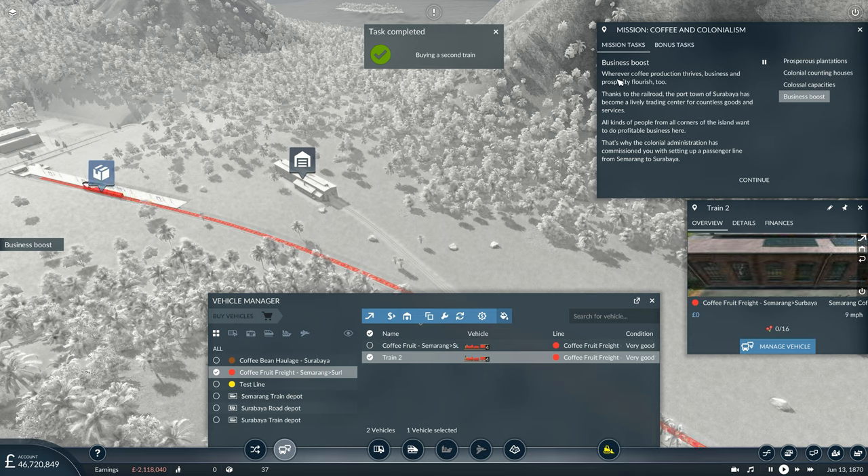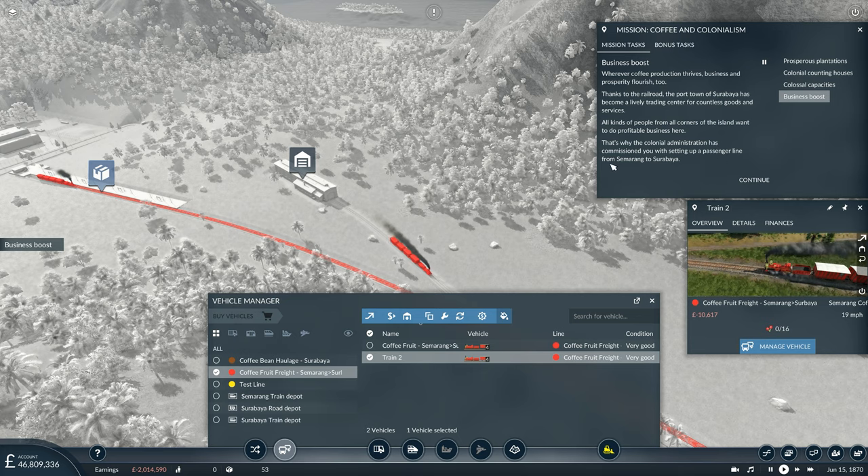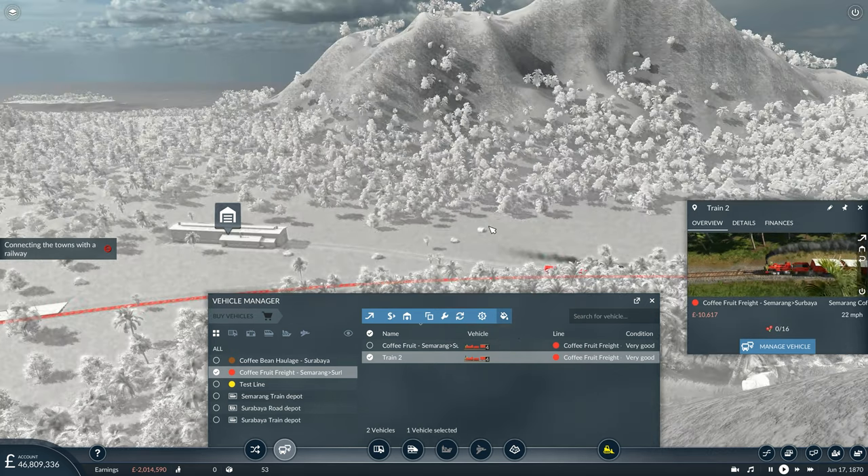Business Boost - wherever coffee production thrives, businesses and prosperity flourish too. Thanks to the railroad, the port town of Sudabaya has become a lively trading centre for countless goods and services. All kinds of people from all corners of the island want to do profitable business here. That's why the colonial administration has commissioned you to set up a passenger line from Samarang to Sudabaya - time to build a line which will soon link the key trading hubs in eastern Java.